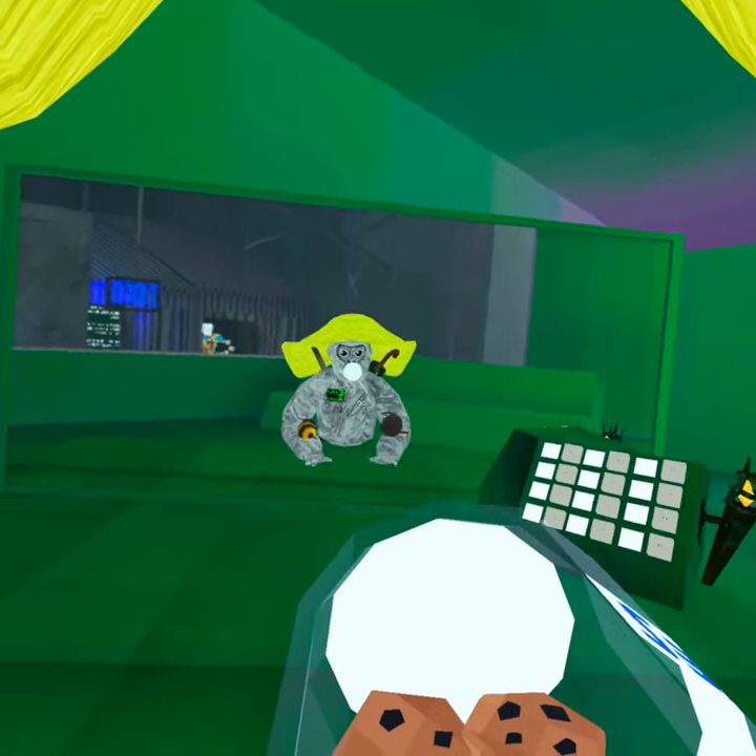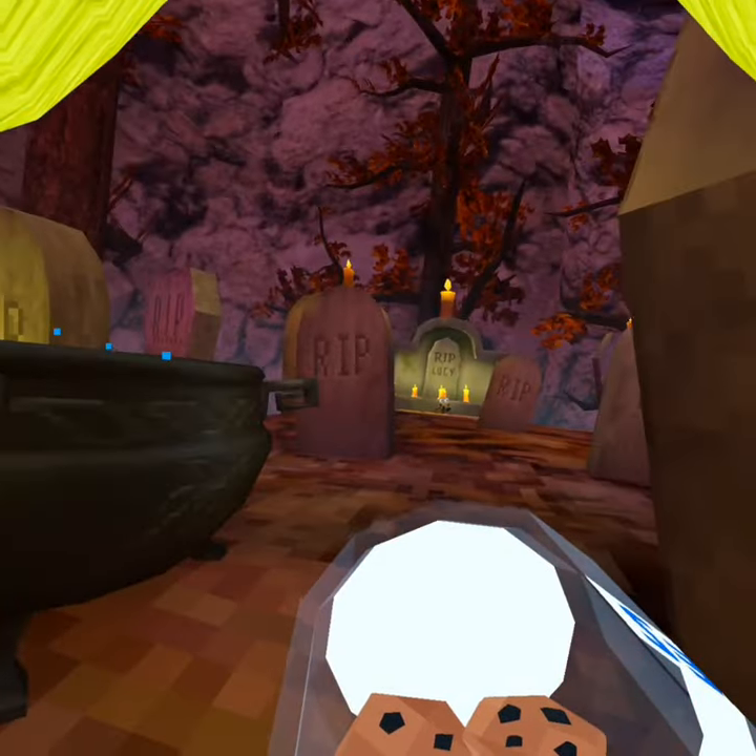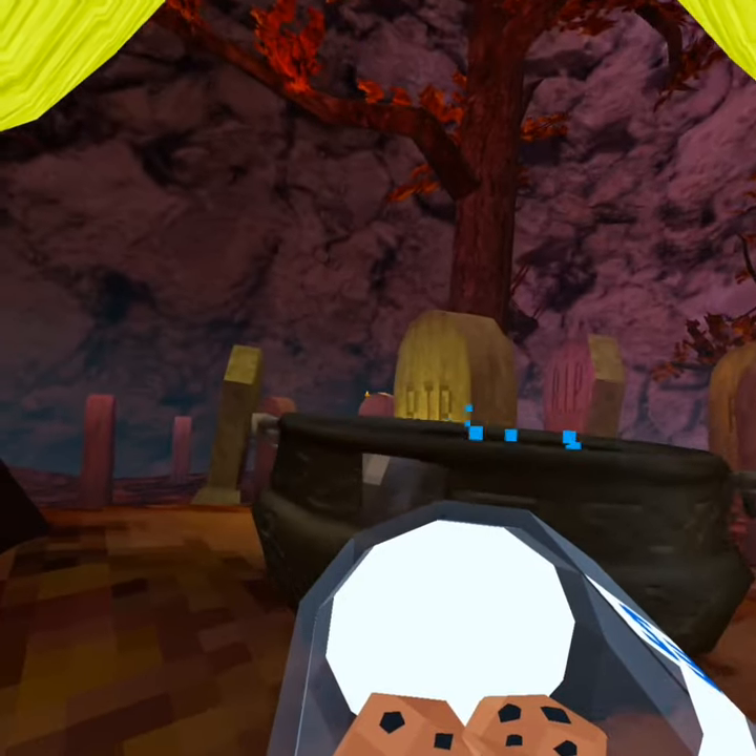Here is the combo for every cauldron in Gorilla Tag in each map. First is forest — this is probably the most commonly known. It's red, yellow, green.